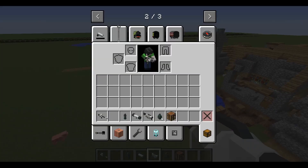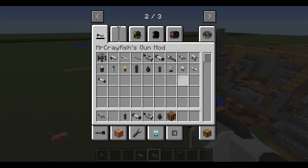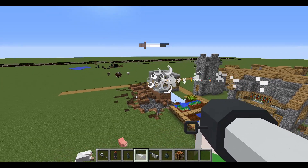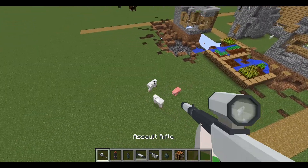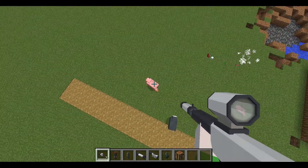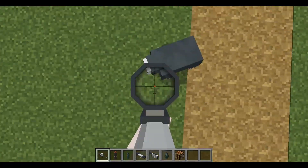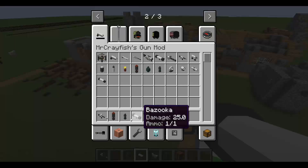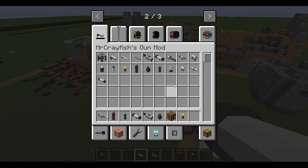That actually hurts your ears in real life — wow. Now let's go over the different ammos. There's missile — which you guessed it — shotgun shell obviously, advanced ammo goes with the rifle, basic ammo goes with everything else, and grenades go with the grenade launcher obviously.